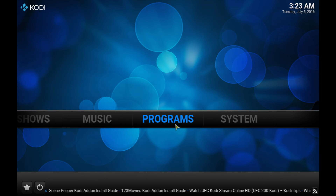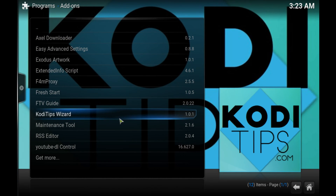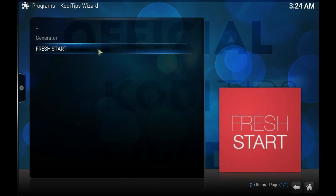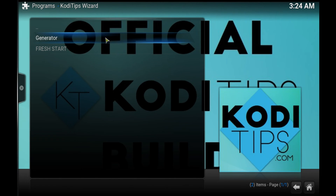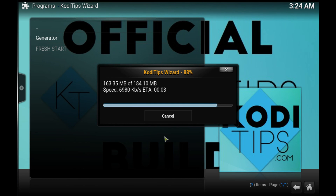After it's done, go ahead and go into Programs. Once in Programs, you'll be able to see the Kodi Tips Wizard. Click on the Kodi Tips Wizard and you're going to get two different options. Go ahead and click the Generator and that's going to start the installation, download the build, and begin installing. If you're on an Android box, Fire Stick, or anything like that, you want to unplug your box from the power source — same goes with the Fire TV, unplug it from your TV. That way it does a hard reset and you should be able to turn it back on and enjoy this amazing build.